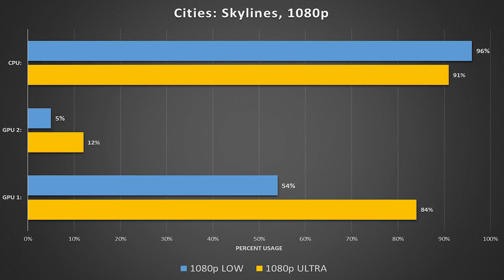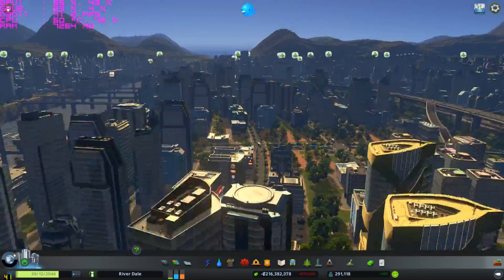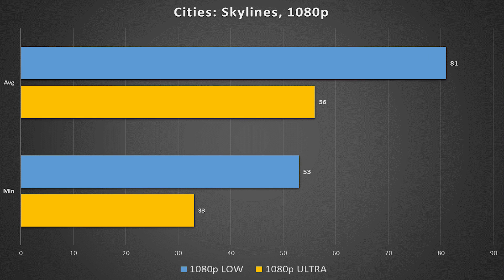The next game on our list is Cities Skylines. This game utilizes resources in a completely different way than GTA V. Right off the bat, GPU 2's usage was extremely low in both scenarios, which tells us the game is not properly SLI optimized. The CPU usage throughout was also very interesting — it was 91% on ultra, even though our graphics card was also being utilized heavily. That didn't change much when we lowered in-game settings and only jumped up by 5%, but there's not much more room for this CPU to be bottlenecked any more than it already is. This game is extremely CPU bound, which is why I like using it for benchmarks. Even so, we saw a pretty substantial bump in frame rates across the board, and our second graphics card wasn't being utilized — we wouldn't know that if we were just looking at frame rate graphs.